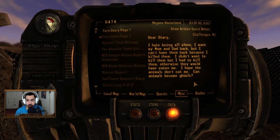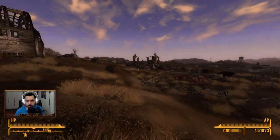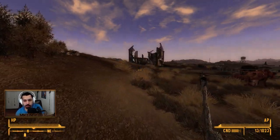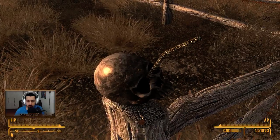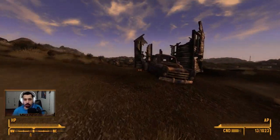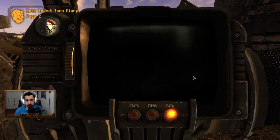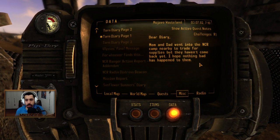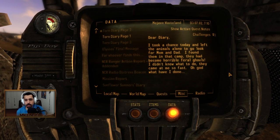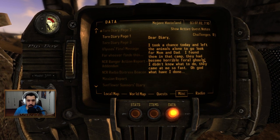The second page is the back of the truck. Wait — the truck that we just passed? That's not creepy at all. So back of this truck — we walked by it and I didn't see that at first glance. Diary page one: 'Mom and dad went to the NCR camp nearby to trade for supplies, but they haven't come back yet. I hope nothing bad happened to them. Took a chance today and left the animals alone to go look for mom and dad. I found them in that camp — they had become horrible feral ghouls. I don't know what to do. They came at me so fast.' Now it makes sense why he killed them.